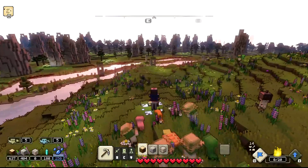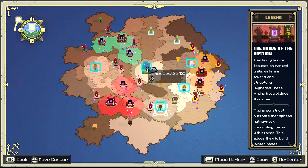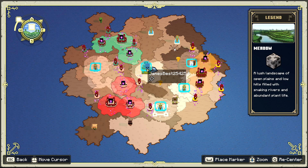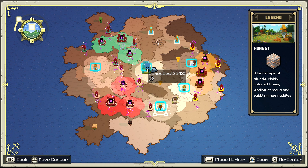I'm playing the new Minecraft Legends and I just got the ability to mine iron. What I notice is when you go into the map, if you go to each section, each area, it actually tells you right there on the right-hand side what ore you can find in that area.